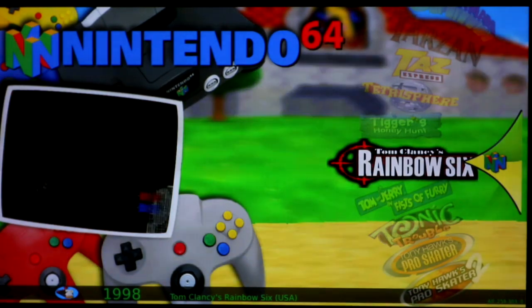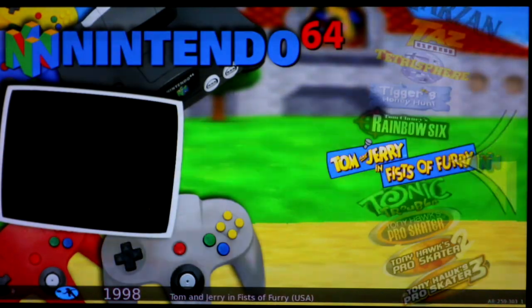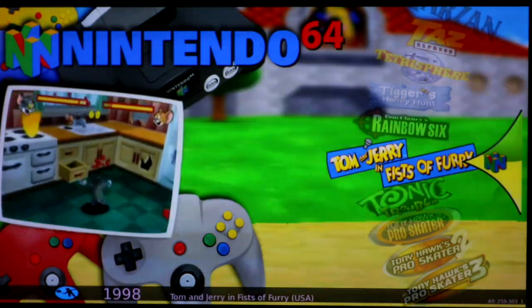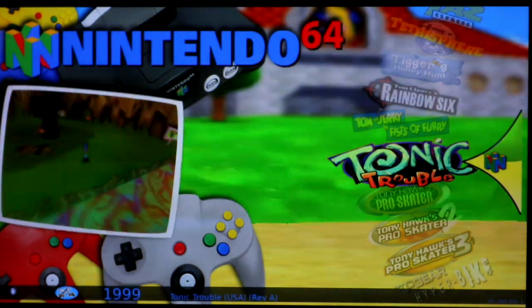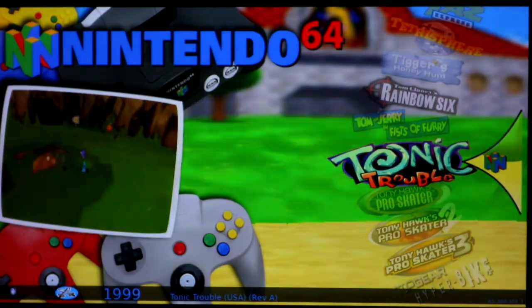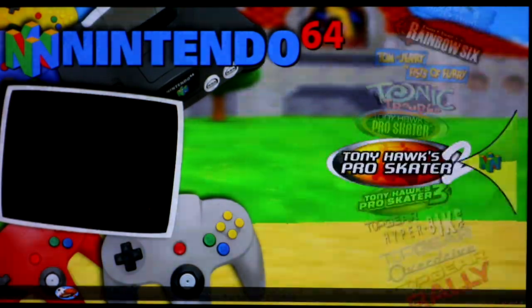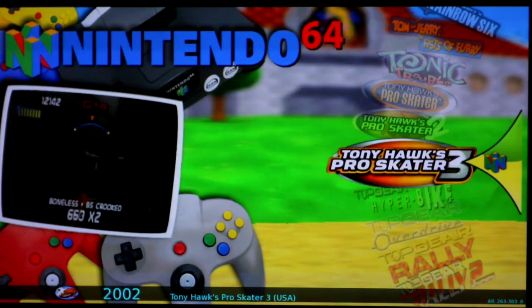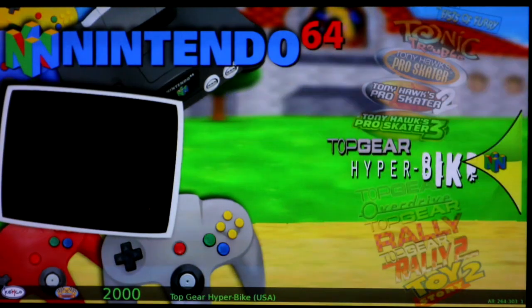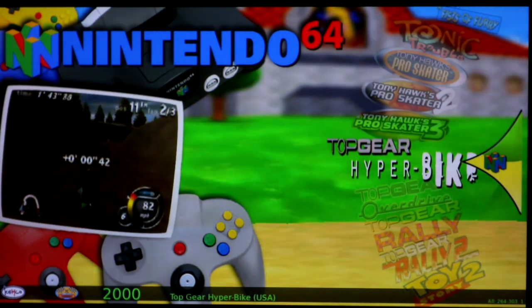Tom Clancy's Rainbow Six, really laggy, red. Tom and Jerry runs really good, green. Tony Hawk 2 plays the best out of all of them. Tony Hawk 1 is a little laggy in the menus but then plays okay. Tony Hawk 3, on the other hand, freezes — so one and two are the ones to play. Top Gear, way laggy, unplayable, red.